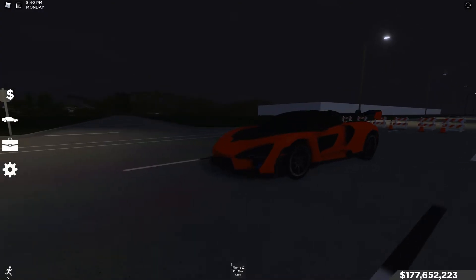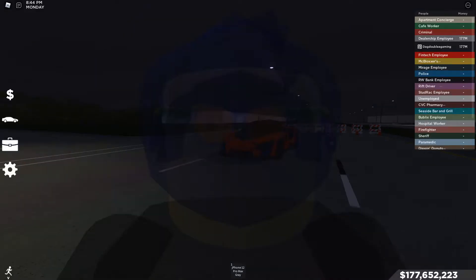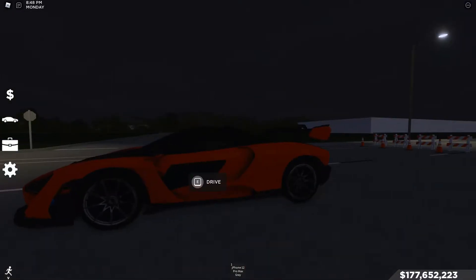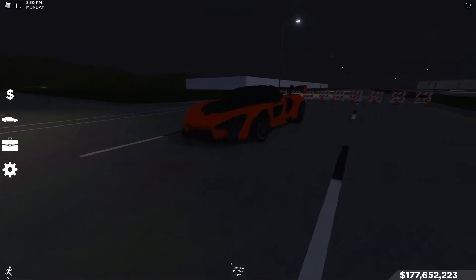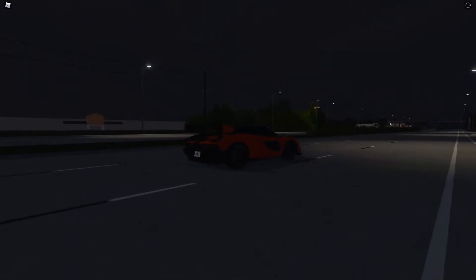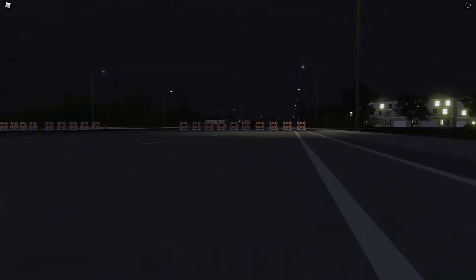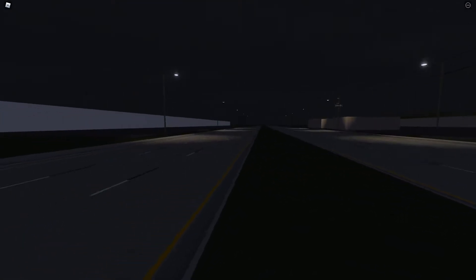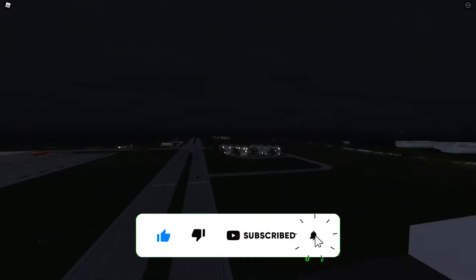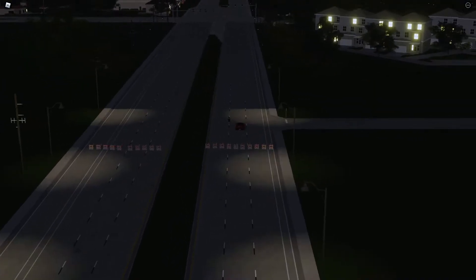Hey, what's going on guys? Today we're going to be doing the top speed run on this McLaren Senna. Before we get into it, I have a Roblox group with Roblox merch, a drone, and some stories — all the links are in the description below. My name is Hypado — car reviews, cartoons, a lot of stuff. If you like this video, hit that like button, subscribe, and hit the bell for notifications. Now let's get back into it.